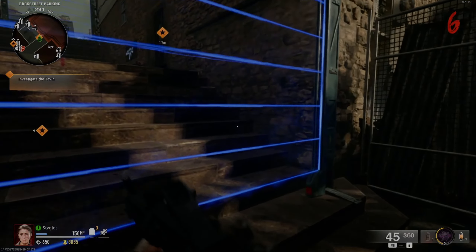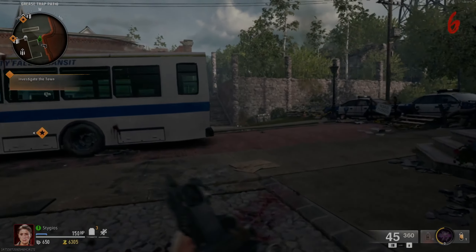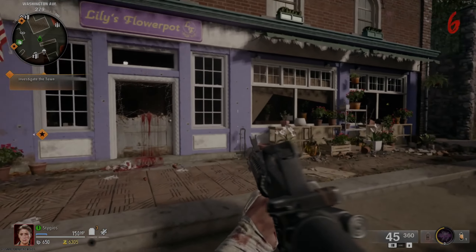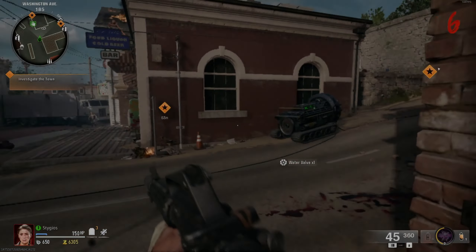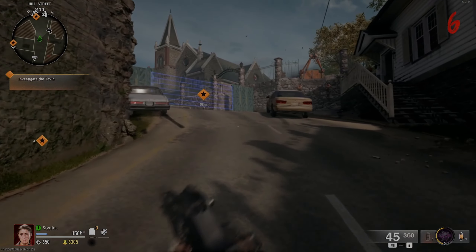For the second part, head right up these stairs and just on the other side of this bus, right in front of the flower shop, you're going to find a little water spout. You need to take the handle off of it — just hold down E, or whatever your interact button is on console.